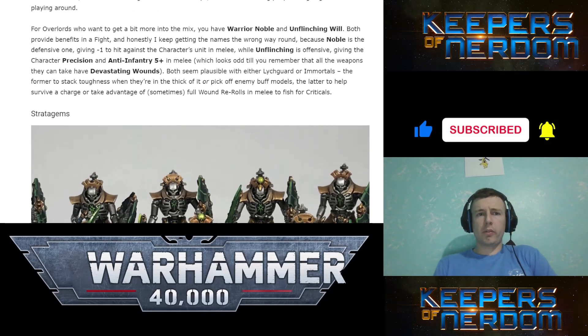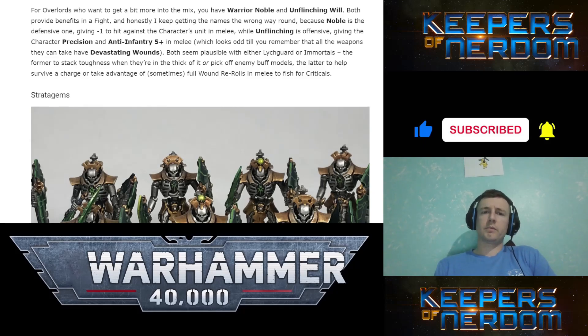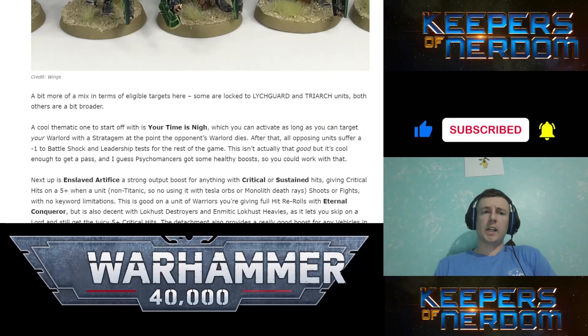Warrior Noble is the defensive enhancement, giving minus one to hit against the character's unit in melee. Unflinching Will is offensive, giving the character Precision and Anti-Infantry 5+ in melee — which looks odd too, remembering that all the weapons they can take have Devastating Wounds. Very weird.